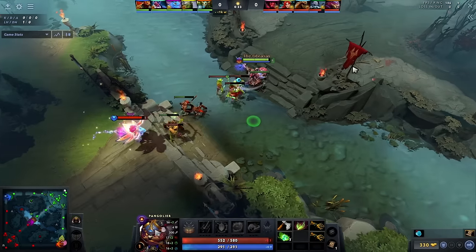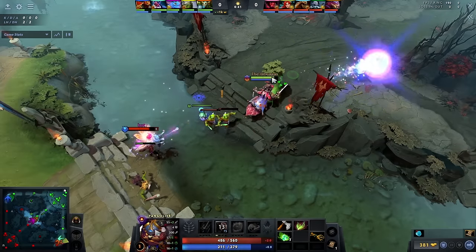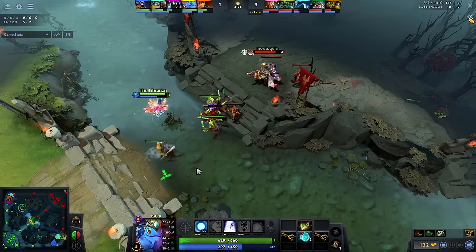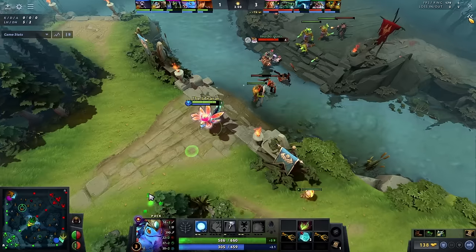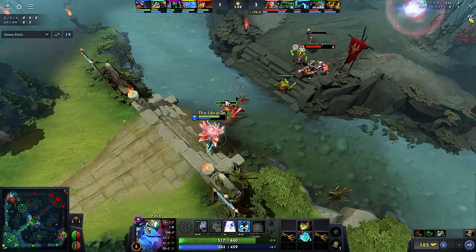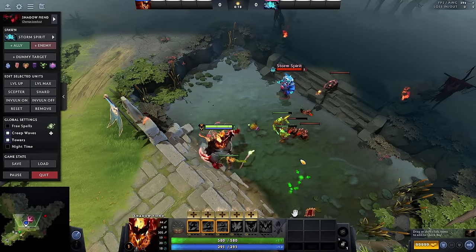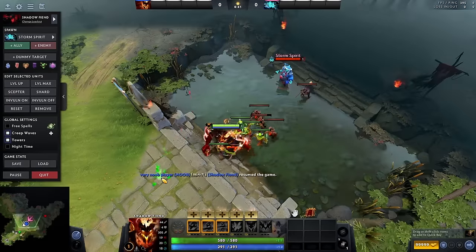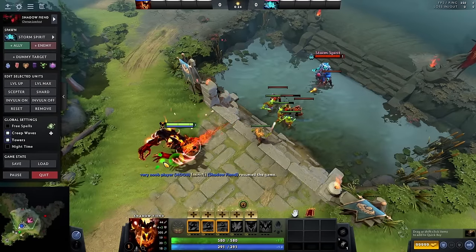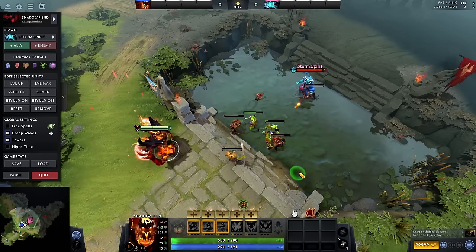Tip 4: if the enemy mid laner is gone for a bounty rune or any other reason, try to aggro the enemy melee creeps onto your range creep so it dies quickly and the enemy misses that XP. Tip 5: if you are getting outranged, like versus a Sniper or Silencer, continuously aggro the creep wave towards yourself to have an easier time last hitting and force the enemy into a bad position for potential kills. Tip 6: you can use aggro to find out whether the enemy mid laner has a ward. If you aggro the creeps, run to your high ground, and the creeps keep following you despite the enemy hero not being there, it means the enemy has a lane ward.